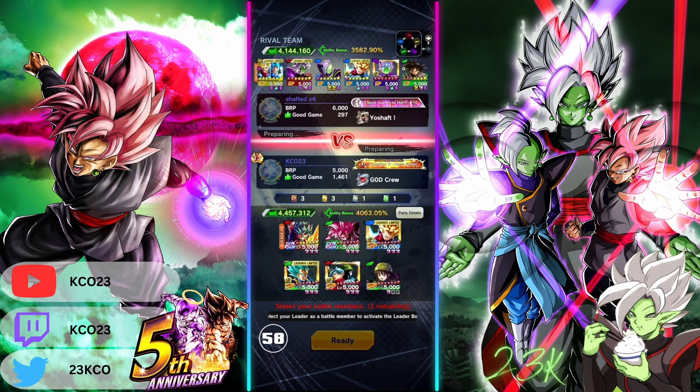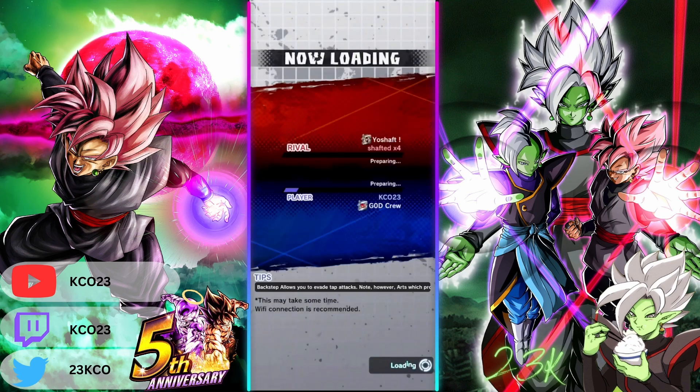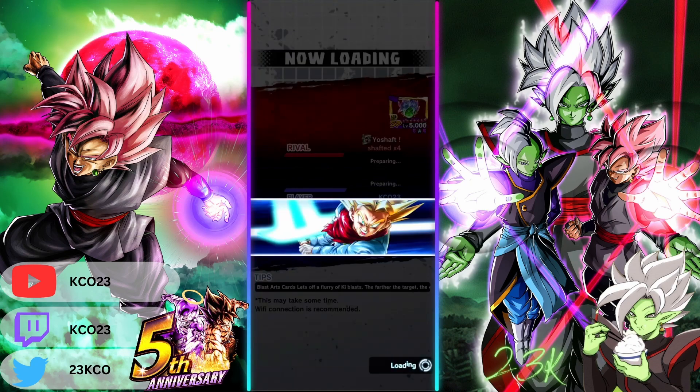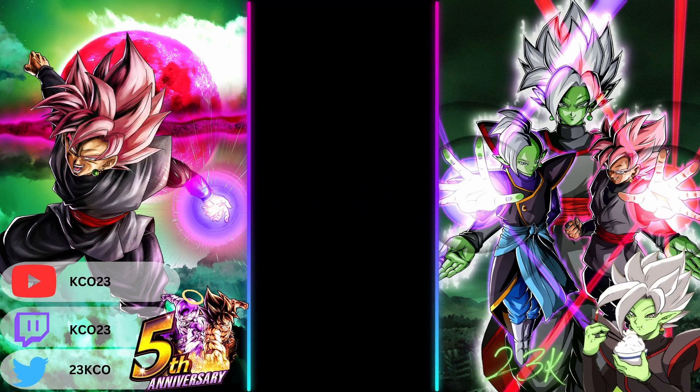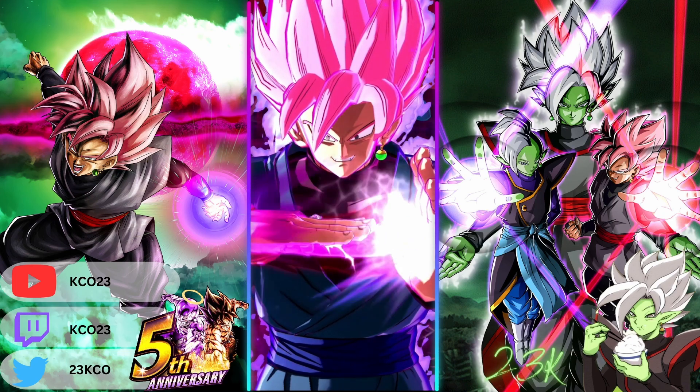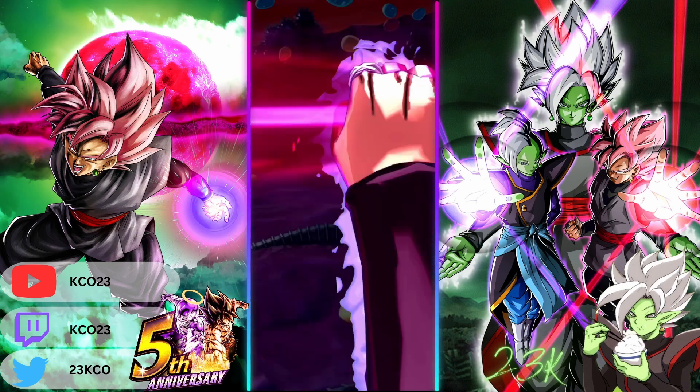This is match number one. The game pretty much starts from this screen. You really want to look at your opponent and see who they're most likely going to bring, and kind of work around that in terms of picking your team. But as you can see, this guy saw my team and he said yeah, I'm not having it.